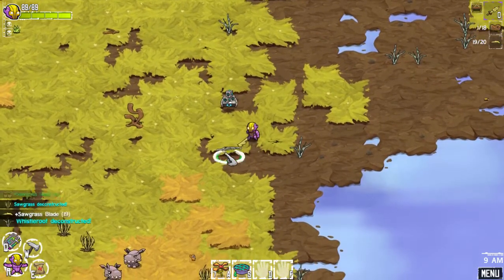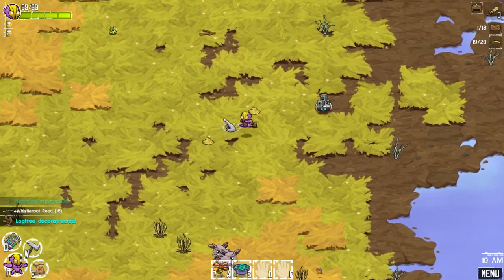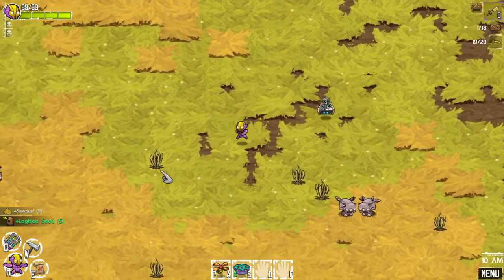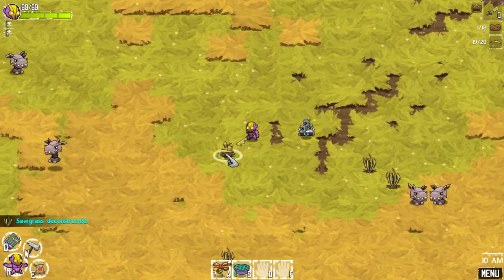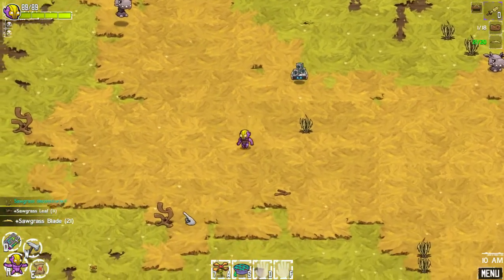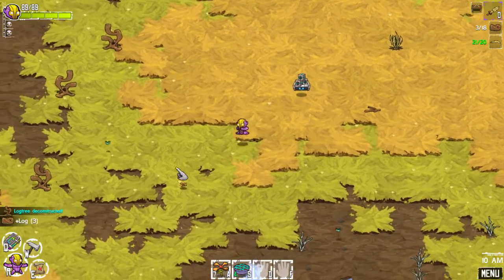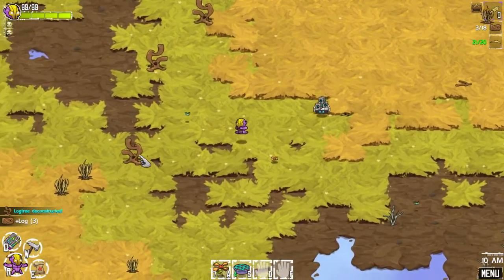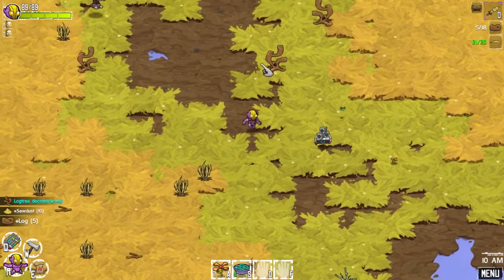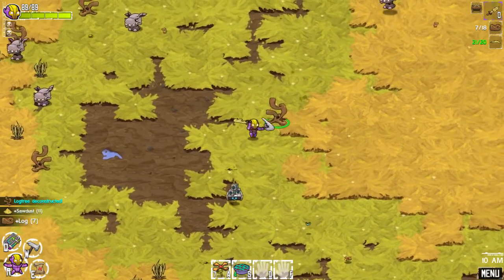So we're gonna finally get a weapon and finally get into finding out the combat of this game. I think we can go out pretty far as long as there's no hostiles, because we can teleport back to the ship — so that's gonna be pretty handy. I wonder if we can build like a teleportation station so we can teleport around the map later on.